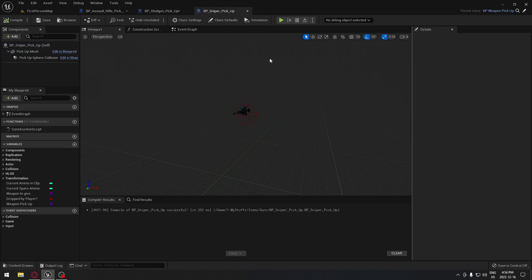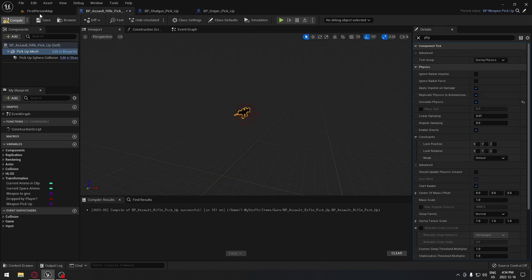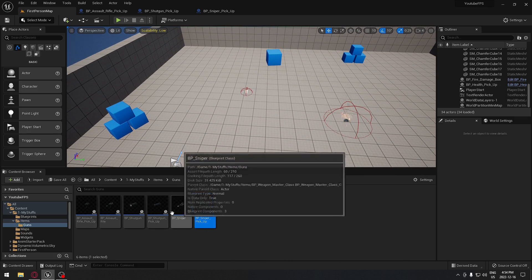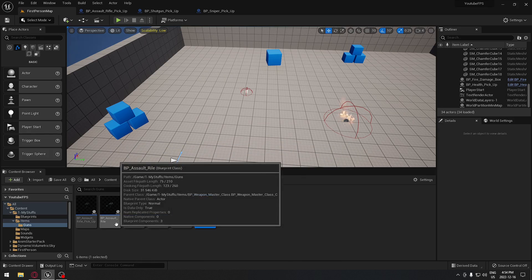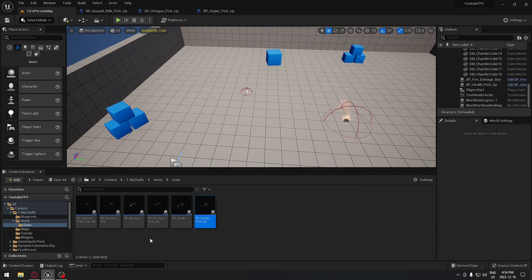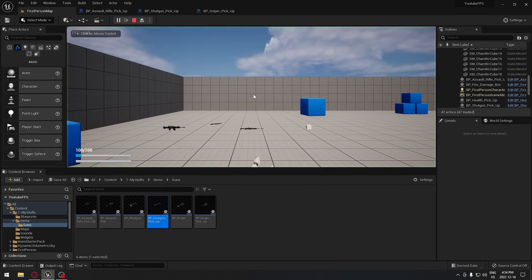Save and compile. Our weapons should be all set. Let's try this out - in the game we always place the pickup on the ground, never the weapon itself. The weapon itself like the assault rifle is what we have in hand, but when we place the pickup it creates the weapon in hand when we pick it up. So we always put the pickup weapon on the ground. We're going to place all three of them.